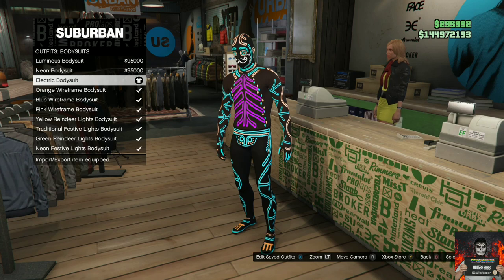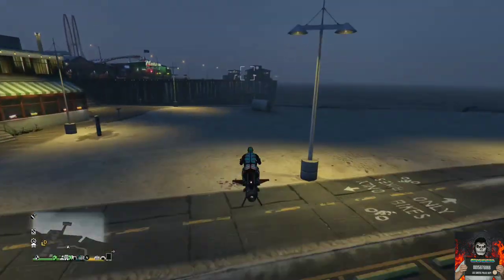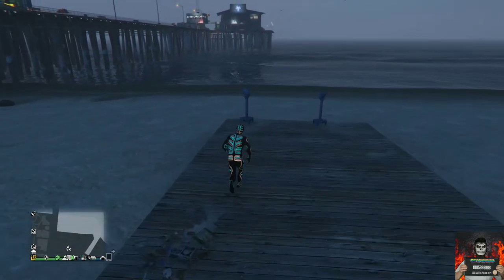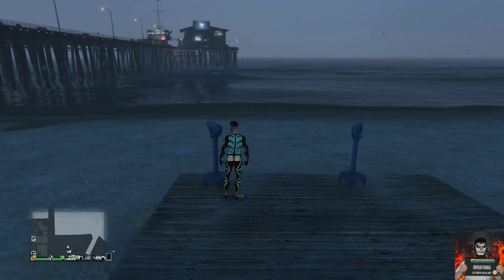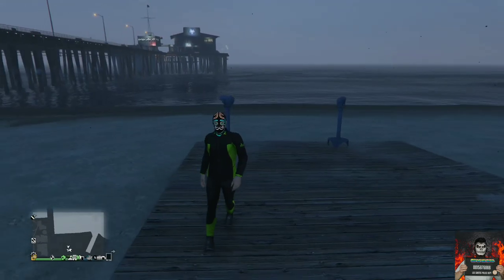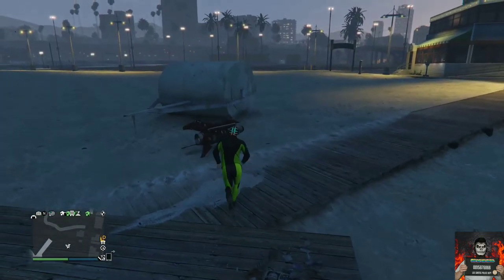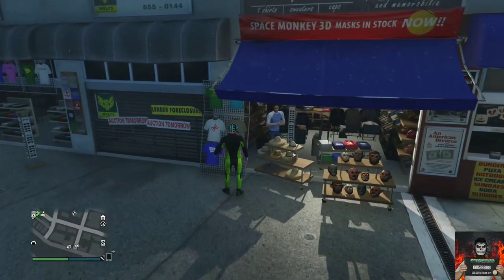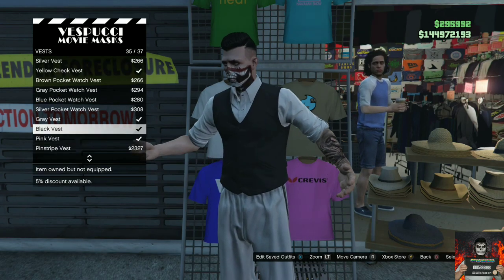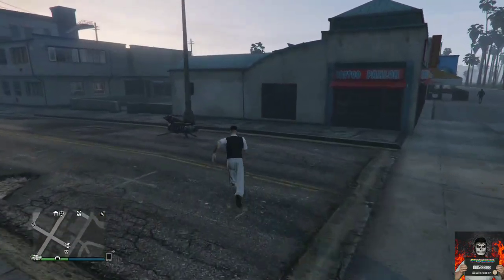Go over to the body suits and purchase any of the first three body suits — it doesn't matter which one. Make your way over to the nearest telescope for the telescope glitch. Run past the telescope while hitting right on the D-pad and pull away. Open your interaction menu, go to style, and apply the saved outfit once. Back out and walk away from the telescope — you should see the body suit mask merged onto the scuba outfit. Head to the mask store then go over to the T-shirt stand right next to it, go to the vest, and purchase the black vest.